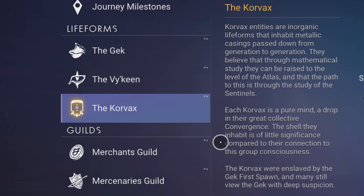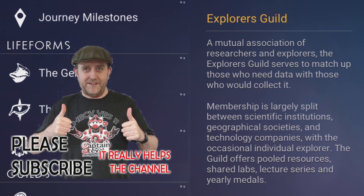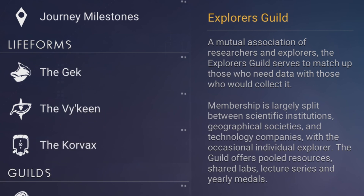The shell they inhabit is of little significance compared to their connection to this group consciousness. The Korvax were enslaved by the Gek First Spawn, and many still view the Gek with deep suspicion. I always see the Explorer's Guild as heavily linked to the Korvax, whereas the Mercenaries link to the Vy'keen and the Merchants to the Gek.